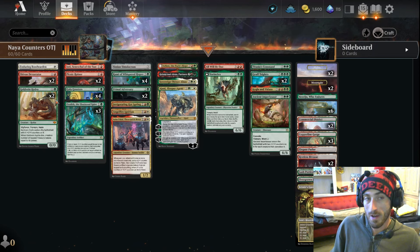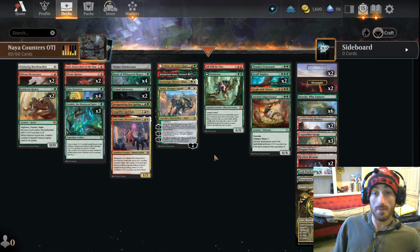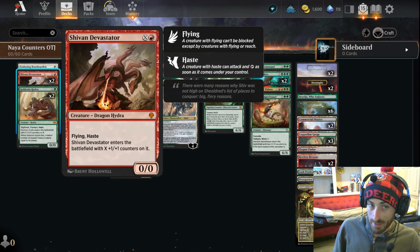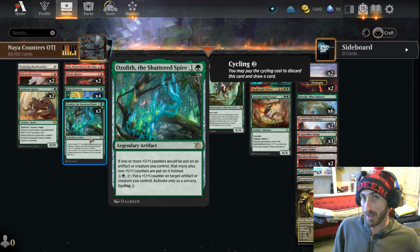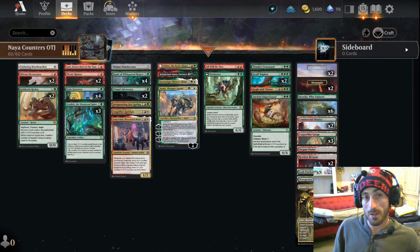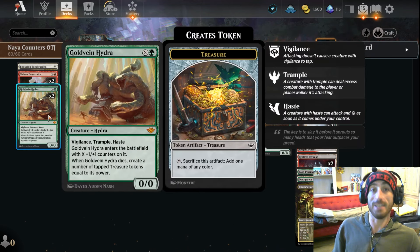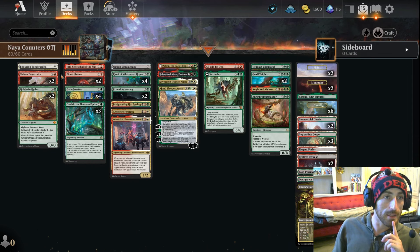When Goldbane Hydra dies, we have seven or eight mana with all our treasure and stuff, and with seven or eight mana in this deck you can do quite a lot. Shivan Devastator — same thing, it's a flying creature with a lot of flexibility. When we cast these cards, they're getting a lot bigger with our Ozolith and Kami. It's not hard to imagine this guy coming in as a 15/15 in this deck.